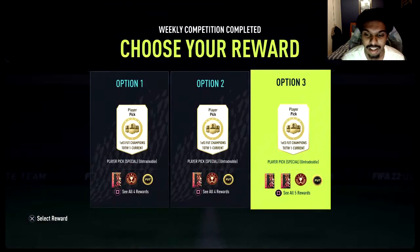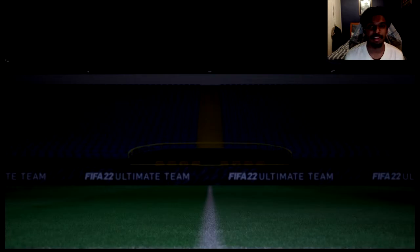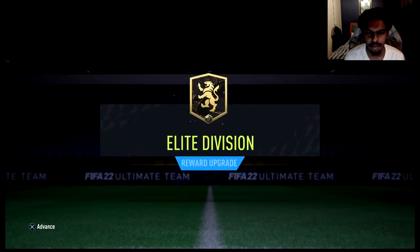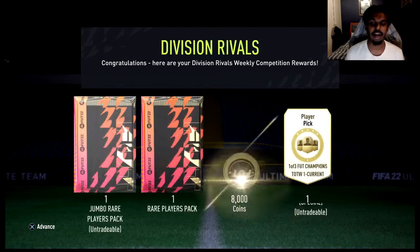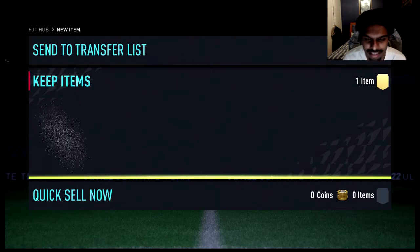Option two is definitely out of the question. Option three is where we're going to go for both accounts. Even though we do get 8,000 coins, we do get the one player pick, the 100k pack which is tradable, but a tradable 50k pack. We got nothing from the packs last week, so I'm just hoping on one of the accounts at least we get some walkouts or some decent players that sell for a bit of coins. The player pick works - you can get anyone from any team of the week. Hopefully we get someone decent.